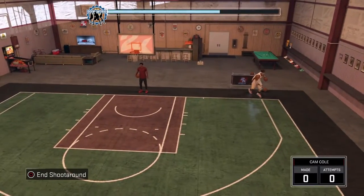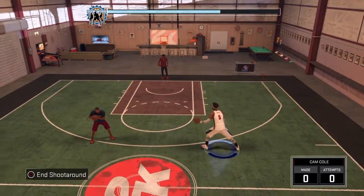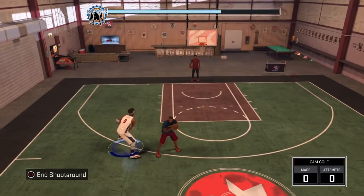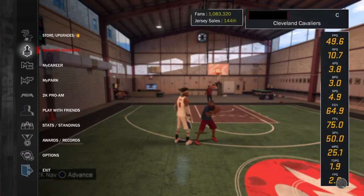It really means a lot. But today I'll be showing you guys my attribute upgrades and everything for the best build for an athletic finisher. You guys need this build if you want to be OP. I don't have all the badges on Hall of Fame yet, but I'm still working on that. He is a high overall, so here we go.